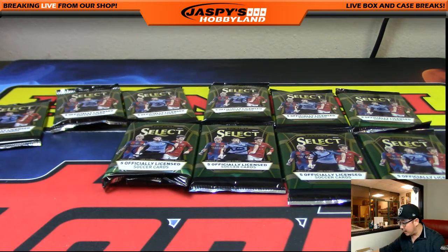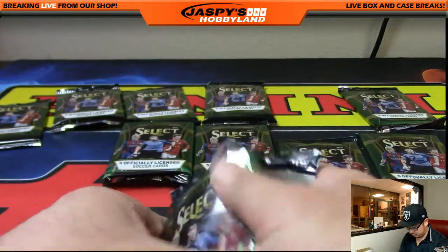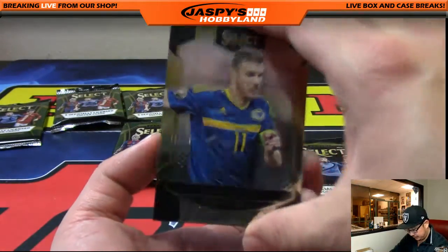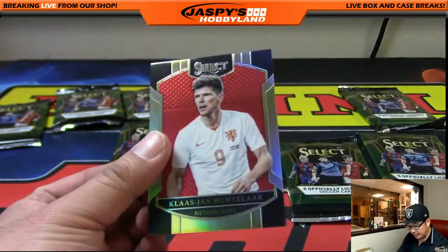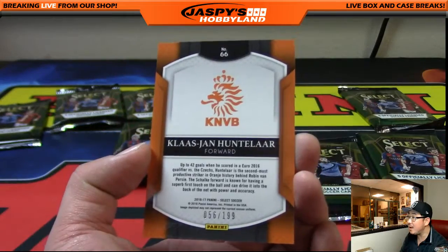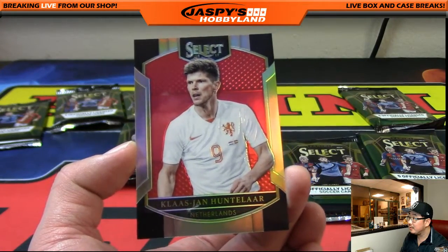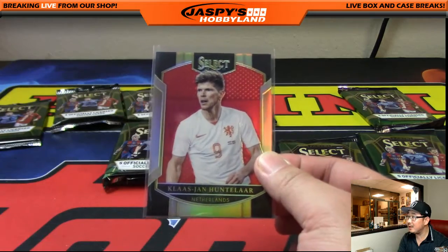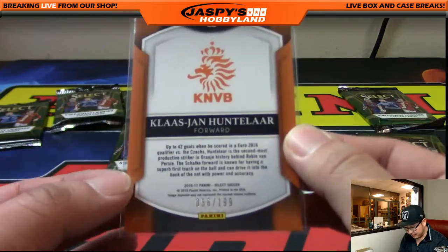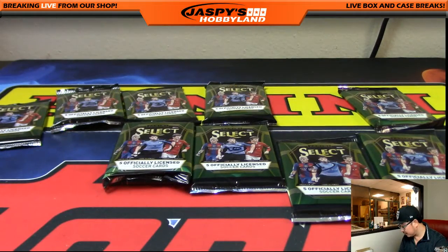All right, King D, you are up next, sir. Pack five coming your way. Got one — all it takes is one sometimes. Good luck. Eden Zecco, Payet, Corona. And red — there's Roland in the background, Klaus-Jan Huntelaar, 56 out of 199, the striker for the orange. Pretty legendary player, actually. Always seems to pop up with a goal here and there. All right, there you go, King D.